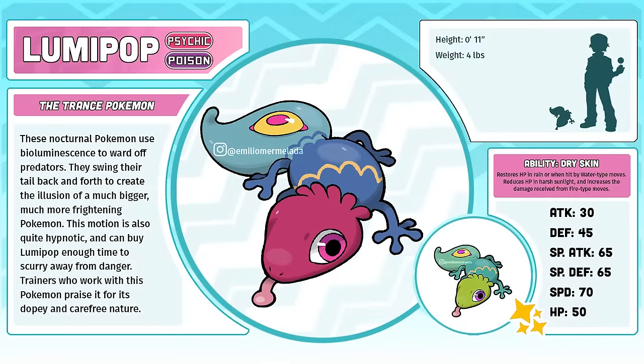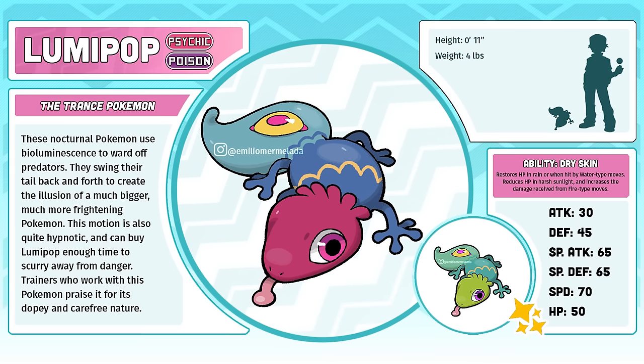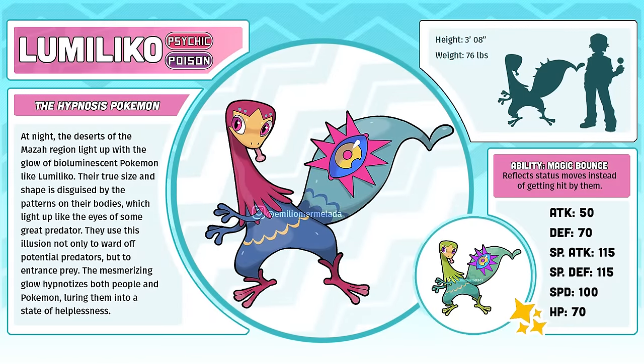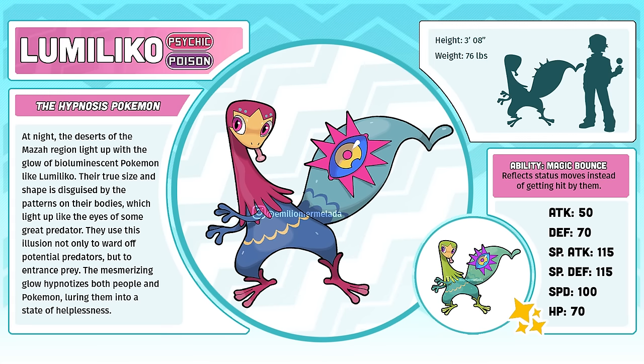Lumipop, the Trance Pokémon. This is another design — both it and its evolved form — that makes me feel like some of these artists should be doing my job, and they do it better than me. The levels of creativity and passion that are evident in these winners is so impressive. Lumaliko, the Hypnosis Pokémon. A lot of people complain about how the artwork that Emilio Mermalada did for Lumaliko and its previous form doesn't look consistent with the rest of the Pokédex, and I see their point, but I love this artwork so much I just don't have the heart to change it. I'm more tempted to go through and redraw all of my Pokémon so that they better match this artwork.